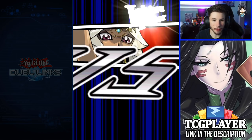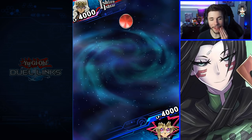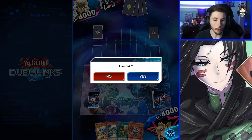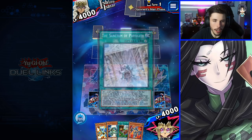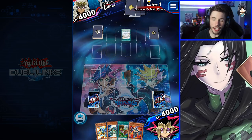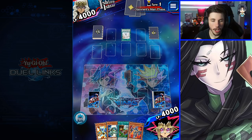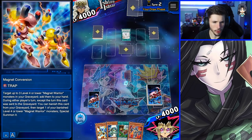First opponent is somebody called Abstracted in Platinum Rank 2. Please do not have Necro Valley — if Necro Valley hits the field, we're basically done with this deck. We're going to keep this hand though, it's actually pretty good. I won't do a full breakdown of Magnets since it's been around a while; the only new things are Magnetic Field, which I hope to showcase today, and the trap card you guys already saw.